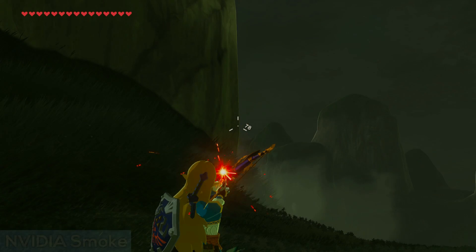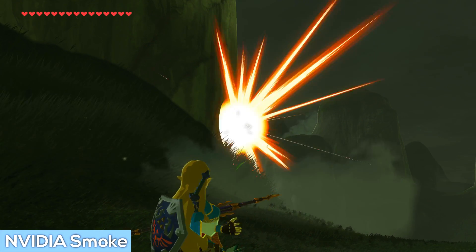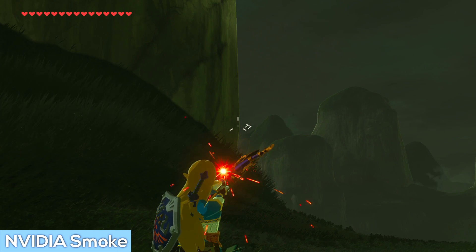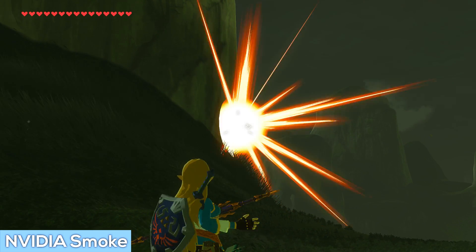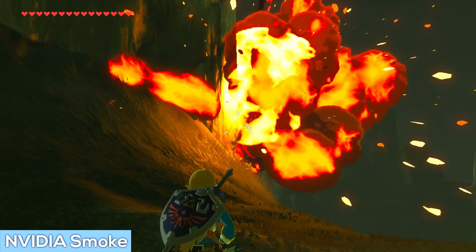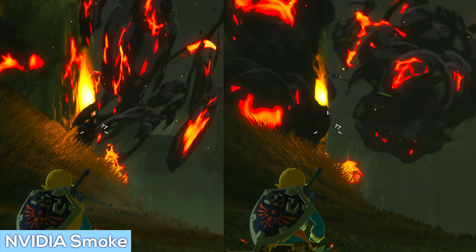Visual effects are a crucial part of creating an immersive, believable experience, but what if they're misbehaving? You may find it deeply distracting. One such effect which hasn't been working correctly is Bomb Arrow Explosions. The Nvidia Smoke Pack restores your explosions to their previous maximum glory instead of a 2D disappointment. Several community members are responsible for this solution: Raiko, Zalfonos, Darkmaster, Navras and Slash.